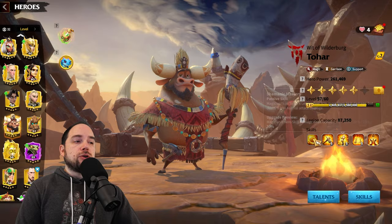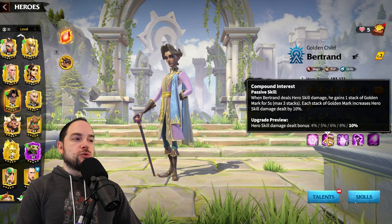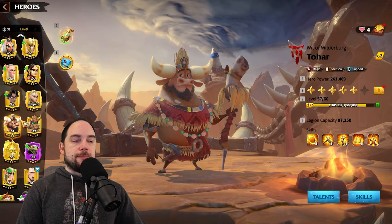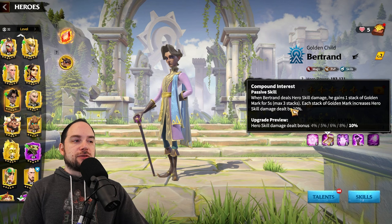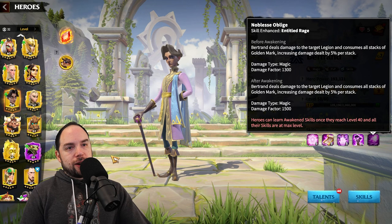Pairing with someone who does hero skill damage is a win. You could split Bertrand and Tohar, but Tohar has good synergy with Bertrand's compound interest: when you deal hero skill damage, you get a stack of golden mark, which increases your skill damage. The synergy is that Tohar normal attacks, triggers skill damage, gets stacks of compound interest, then hits with a big 1300 damage factor — 1500 if maxed. I think this pairing is the way to go.